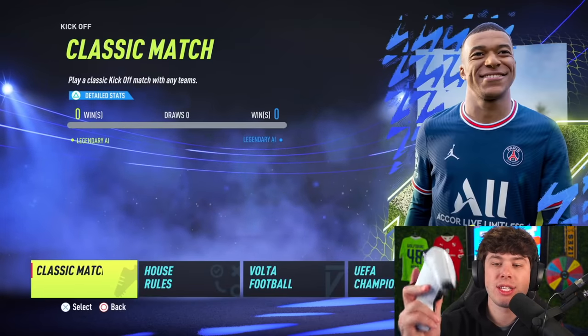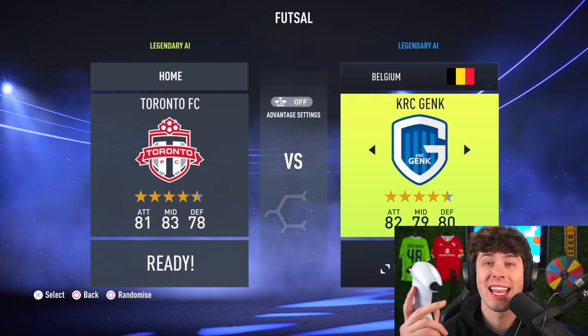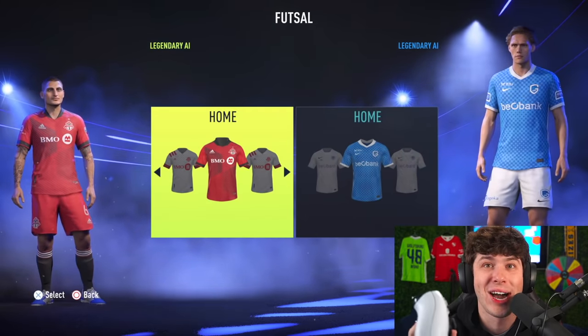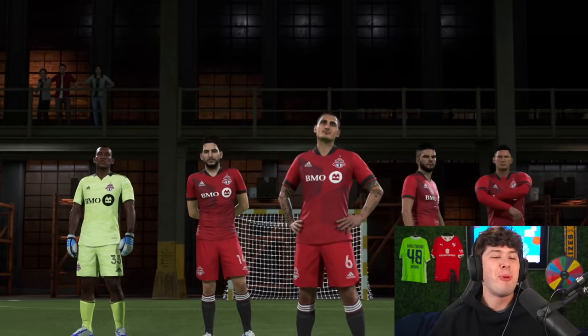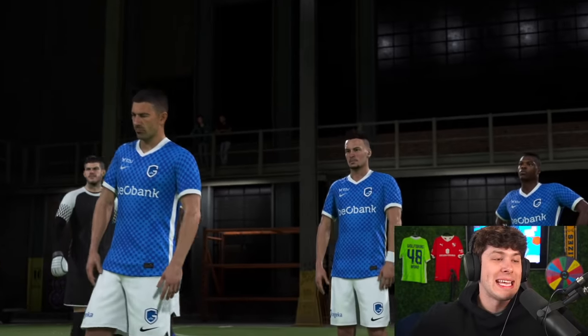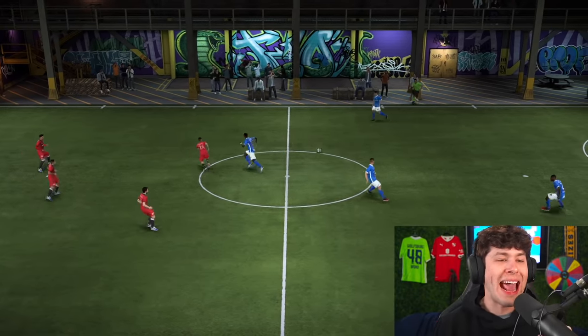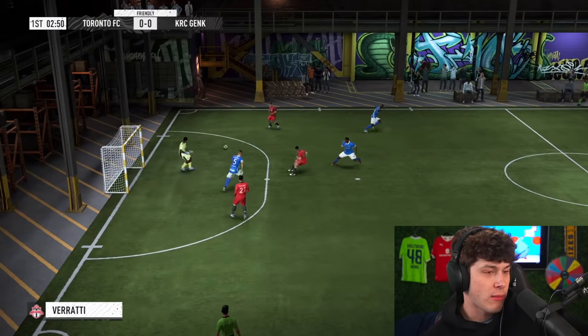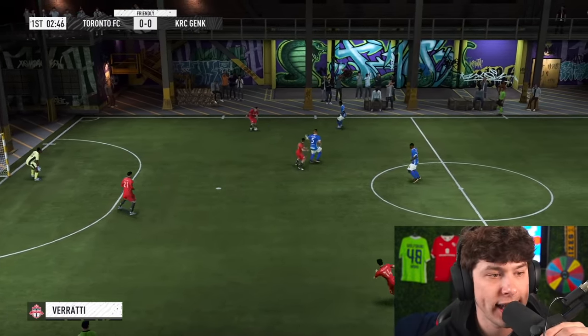We have just been doing so many of these Volta tiebreakers lately. For this Volta match, I'm on PlayStation so I won't be able to pick the starting 11s — whoever the CPU picks is who we're playing with. Look at the height difference between the two players on screen right now. I've still got to go for Team Tall, but I low-key think the short team is going to win it. We're in the warehouse — three-minute halves. One of the reasons I think the short team will have this is the skill. Down the wing...